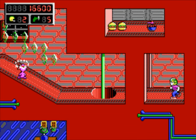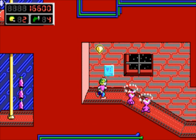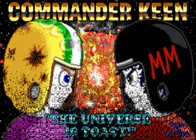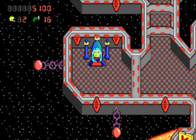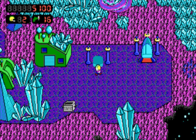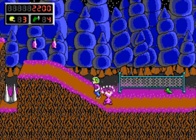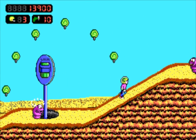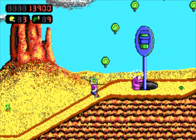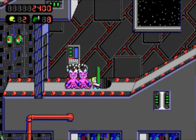A number of unofficial Commander Keen games have been made by fans. The most notable are episodes 7, 8, and 9 — an unofficial trilogy known as The Universe is Toast. These are actually mods of episodes 4, 6, and 5 respectively, incorporating new music and custom art. The games really feel like they came from id Software itself. Commander Keen's arch-nemesis, Mortimer McMire, has plans to use the Universal Toaster Cannon to destroy the universe, and Commander Keen must stop him before it's too late. The trilogy is free to download, so check it out.